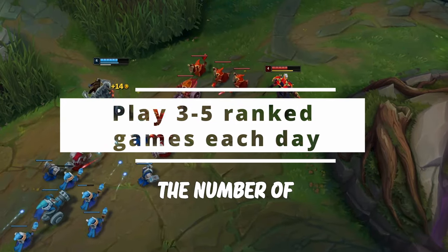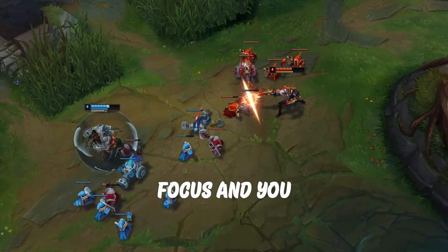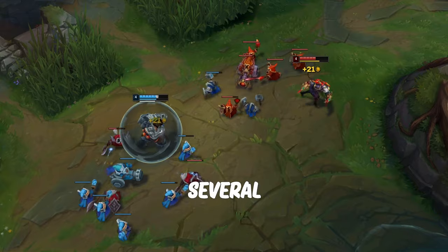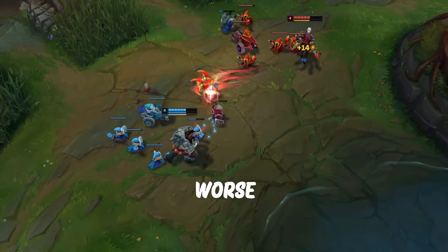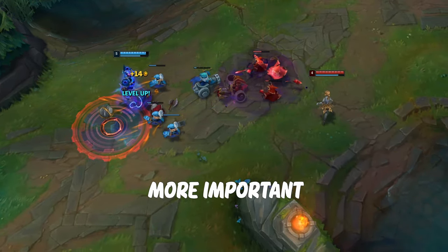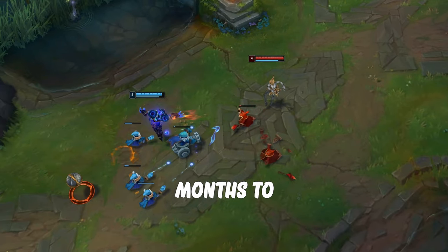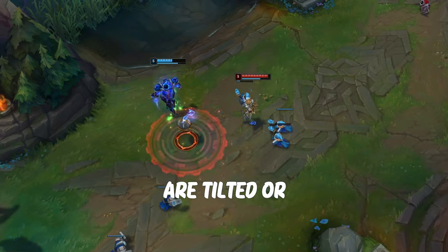Tip number 3 is to limit the number of games you play. Stick to 3 to 5 games — this will help you keep your focus and you will perform better. There are several statistics that show that most people start performing worse after their 4th and 5th games. The quality of the games you play is way more important than the quantity. You will have months to reach your goal, so there is no reason to keep playing while you are tilted or exhausted.